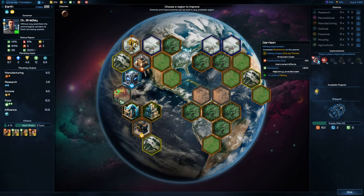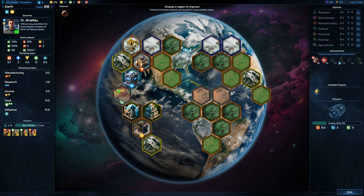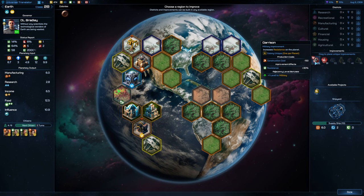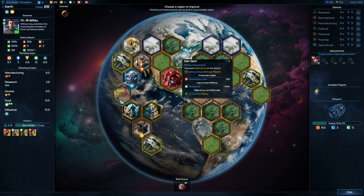We've got an idle core world — what have we got? We've got the Garrison or the Warforge Foundry, which provides starting experience to ships built at this planet's shipyard. That's pretty cool — this is going to make the Warforged a little bit more powerful. Plus two levels to military in the industrial center might be good, but it's 51 turns. Maybe if we put the Garrison up first and then put the Warforge factory between these two — we'll get the bonuses from this straight away.